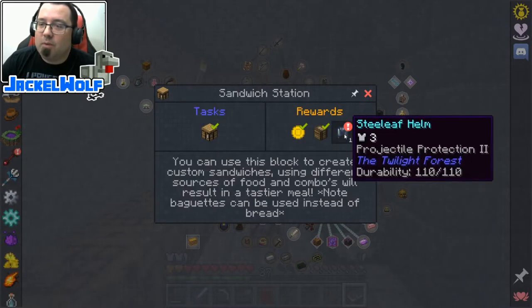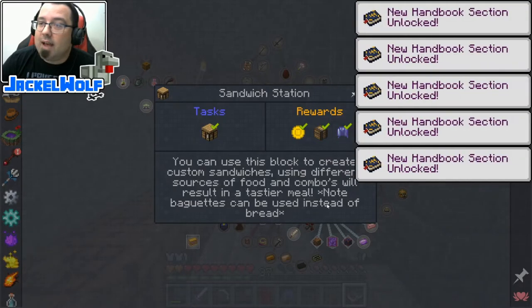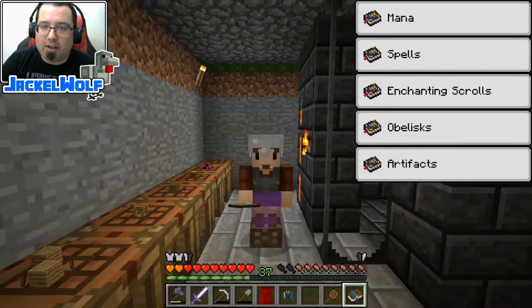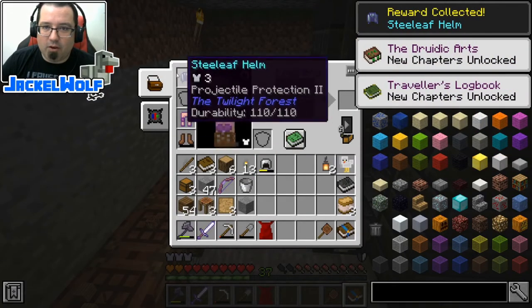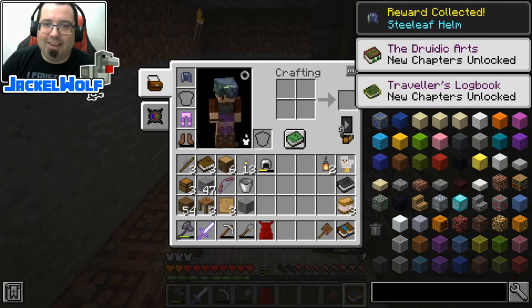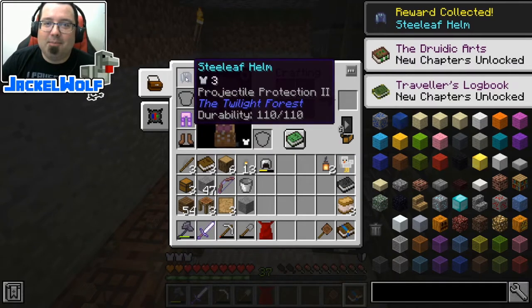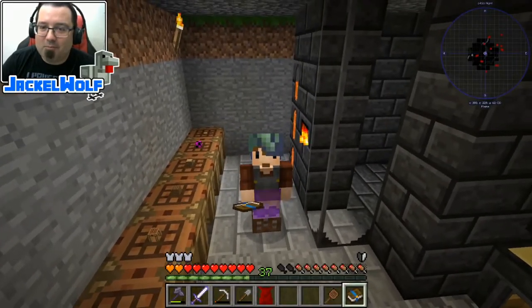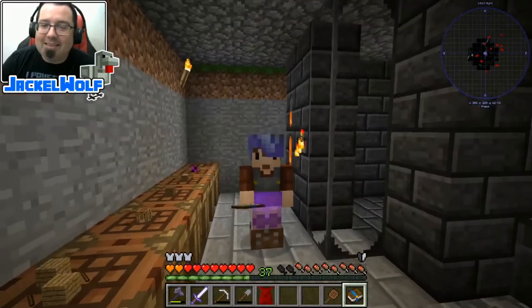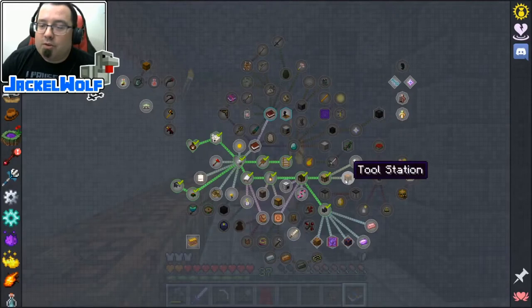We also got a steel leaf helm which is 3 armor from the Twilight Forest - that's actually kind of cool. It unlocks a whole bunch of stuff we're not going to get into right now, but let's throw that on. It does look kind of cool. Projectile protection 3 - that's not too bad for a helmet. This episode we're going to go start working with the Tinker's tools.